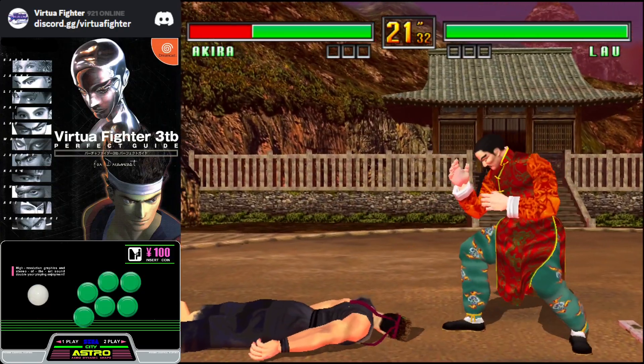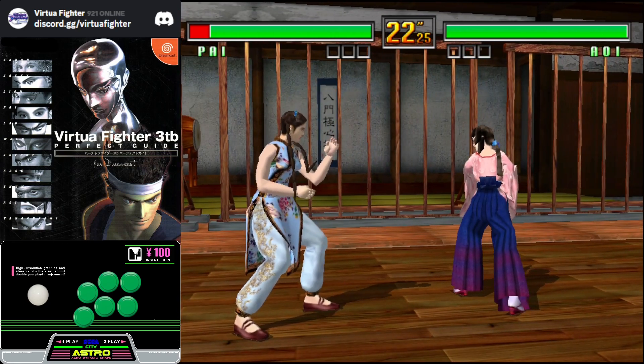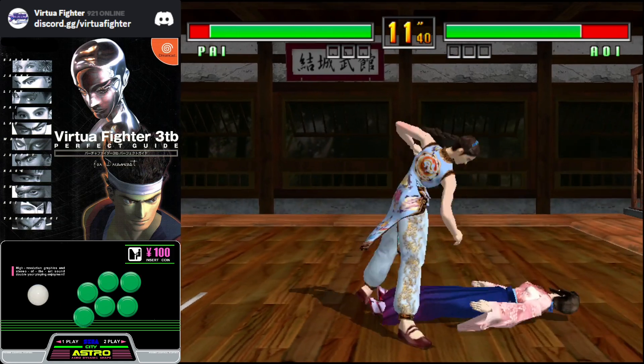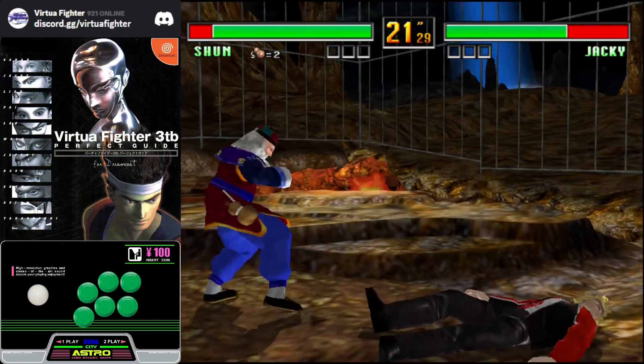If your character has a reversal, you can also input this after getting staggered and option select a throw escape afterwards. And finally, you can also attack out of stagger. If you read that your opponent will throw, this is the most rewarding option, but it has the most risk.